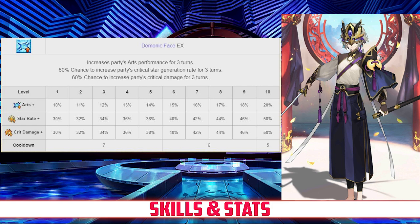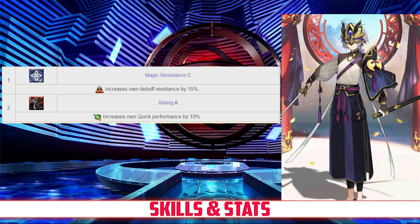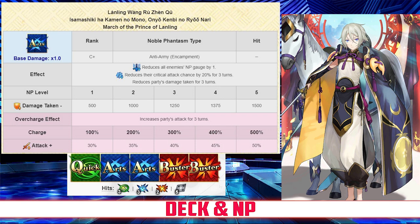For his passives, Lanling has Magic Resistance rank C, which increases his own debuff resist by 15%, and Riding rank A, which increases his own quick card effectiveness by 10%. Lanling has an Arts Buster deck with Quick, Arts, Arts, Buster, Buster, and an Arts Noble Phantasm.